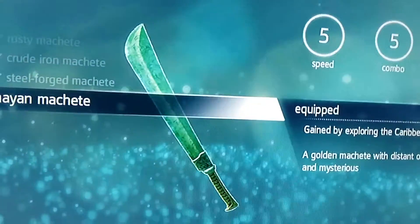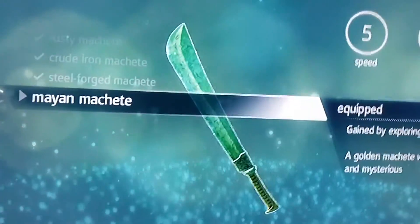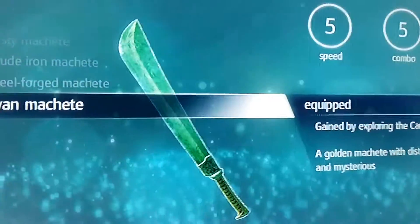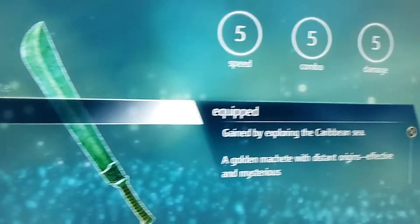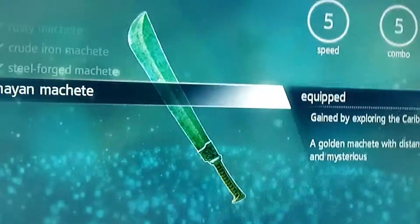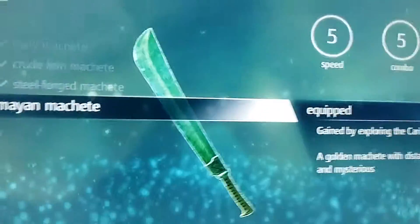That's the Mayan machete — it has fully maxed out settings. I don't really see a difference between this Mayan machete and the steel forge machete, the crude iron machete, and the rusty machete. They all seem the same to me, but apparently the Mayan machete is faster, has better combo and does more damage. It's literally just found in the ground somewhere and it's the best machete in the game. There are only four machetes though.